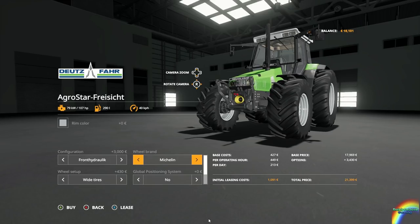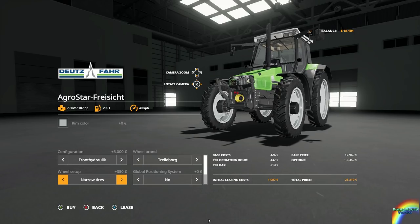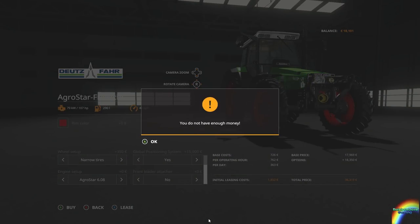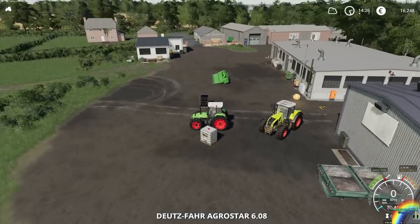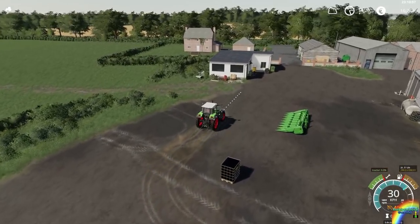With front hydraulics, trail board, narrow tires, GPS — I still want that. The 608 engine will be fine, I don't need a front loader attacher, and the rim color can be red — it can be a fake Fendt because I'm going to keep calling it a Fendt. 1,800 to lease, that's fine. So the Claas is going to stay at the store for now.